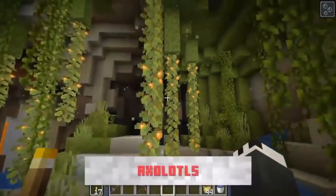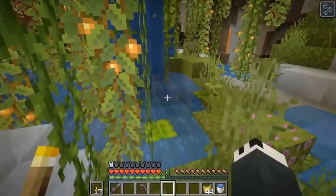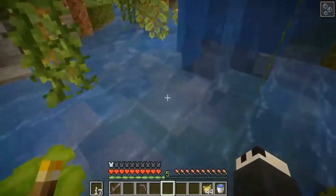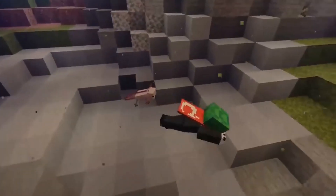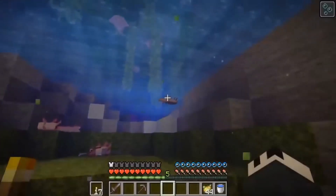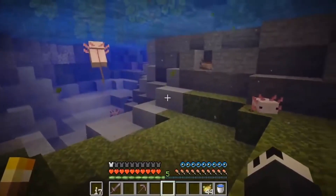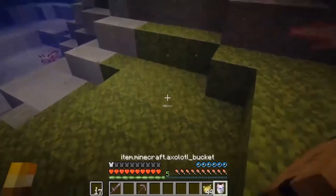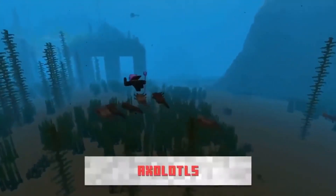The Lush Caves are by far my favorite, because not only did they give us all these amazing new plants to decorate with, they also gave us a new interesting mob I don't think anyone was expecting — axolotls! These cute little guys were labeled as the cutest predator mob. It seems you can bucket them up and somehow tame them, amassing an army of axolotls to attack ocean temples.